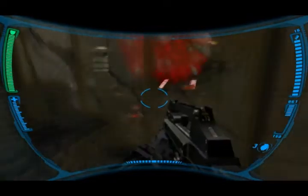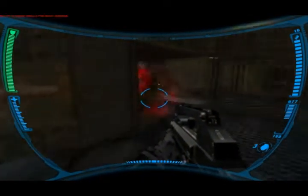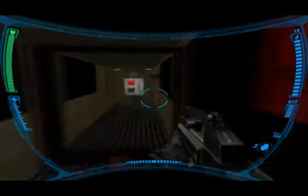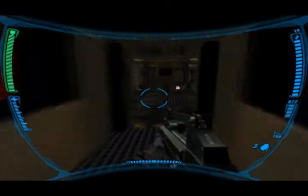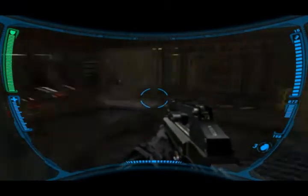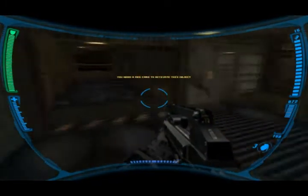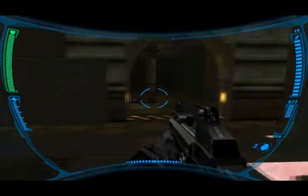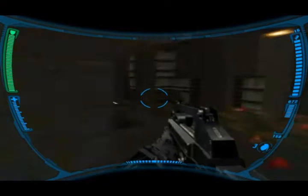Did I hear a cackle? Come here, mofucka! In your face! Alright. What does this do? Glitchy glitch. So what did that do? You need a red card — fuck! Is this a door? Totally isn't a door.